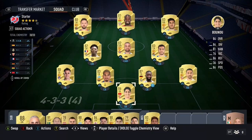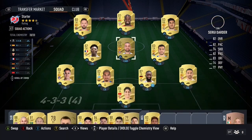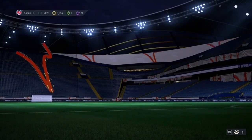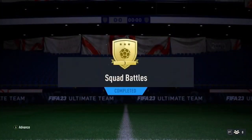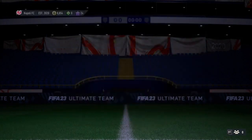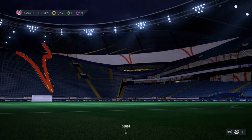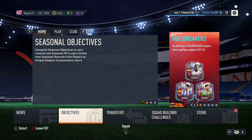Hi guys, welcome back to another video. This is the team where we left it off — nothing's changed, left it exactly the same. Wasn't able to grind on any squad battles or anything like that because it was rewards, so I just left it. Let's collect them now — we got Gold 3, so 5K and two packs. We've got 8K though, so we'll quickly open the packs and then jump straight into a draft.